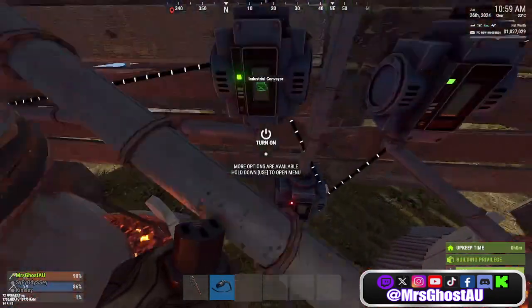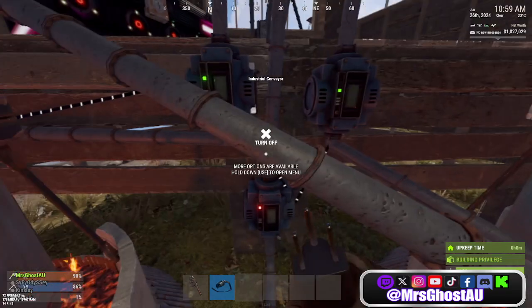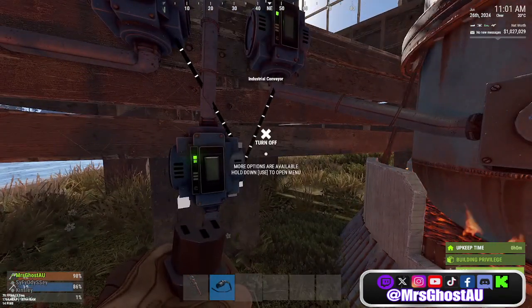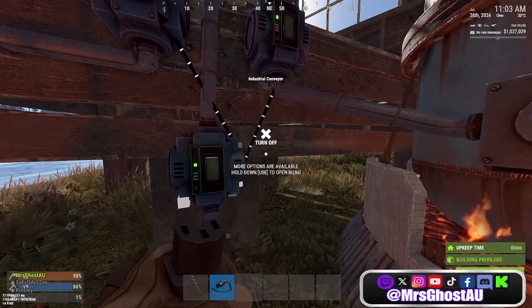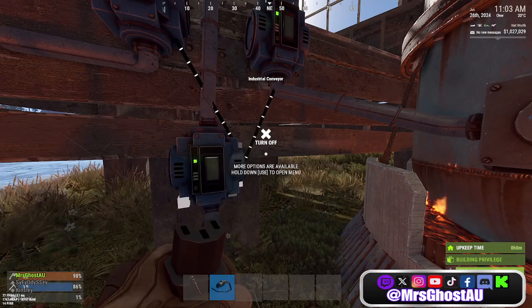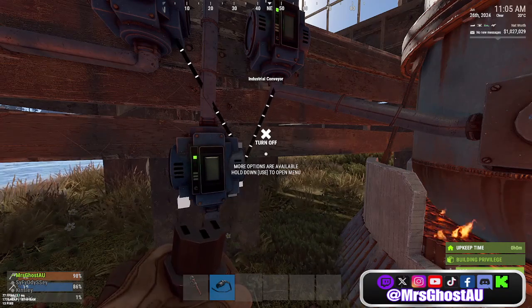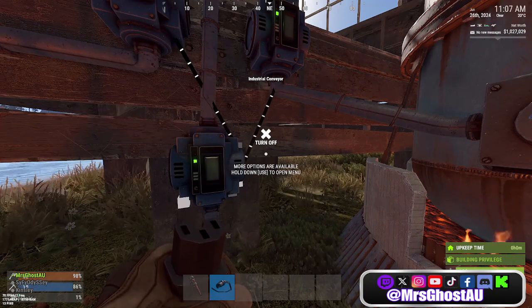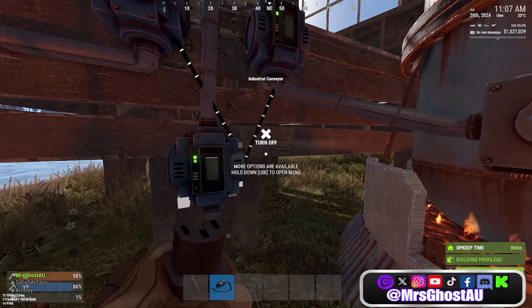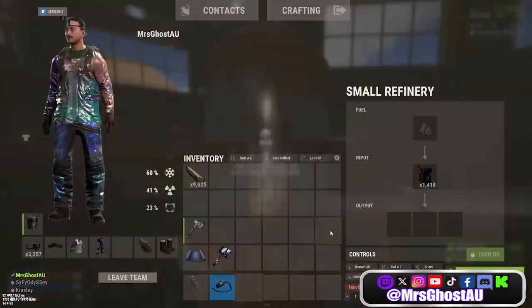Same with this one down here — settings, crude, add, apply, turn it on, and then wait for the photo to come through. It's going to take a little bit longer to come through unless it's already come through. If you don't see it coming through, then you obviously haven't added it properly. There it is. So now we come over to our refinery — and there she is.